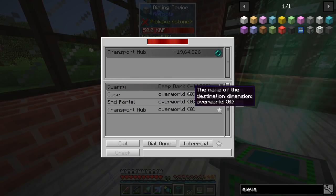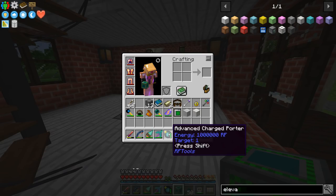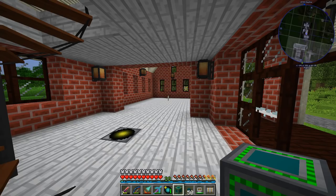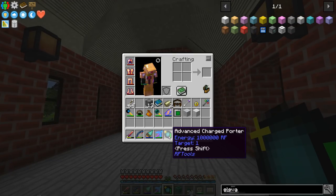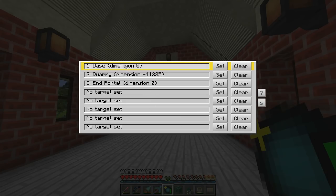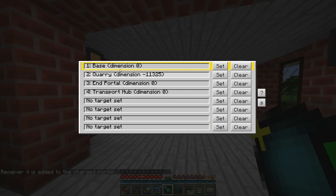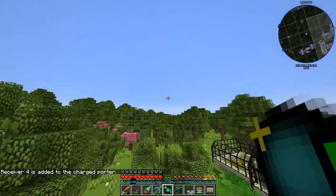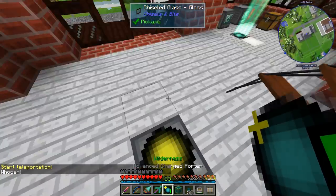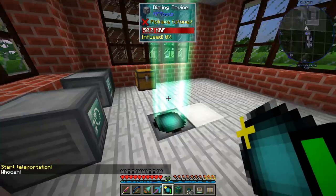We have a quarry which is in a different dimension, which is going to require more power to send us there. The other way to use these matter receivers is with the Advanced Charge Porter. This allows us to teleport to different destinations from anywhere in the world just by holding this charge porter. If I shift right-click, we can see three destinations set up. We can add another by shift right-clicking on a receiver — receiver 4 is added, we say set, and now we can go anywhere and right-clicking will bring us back.